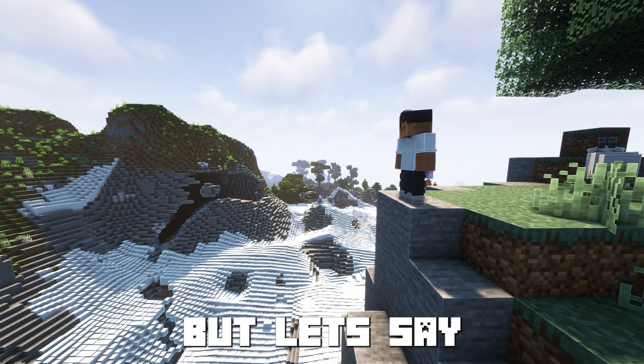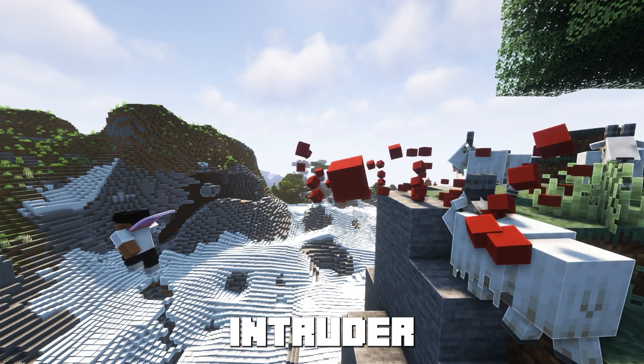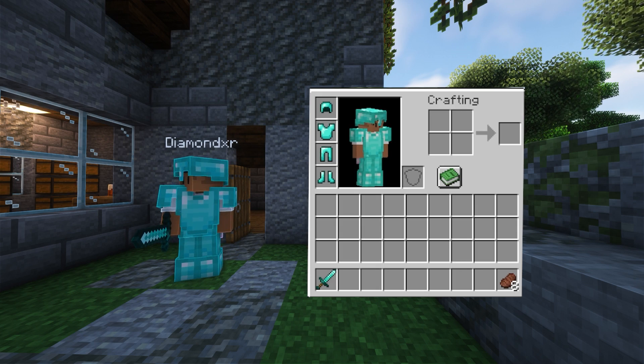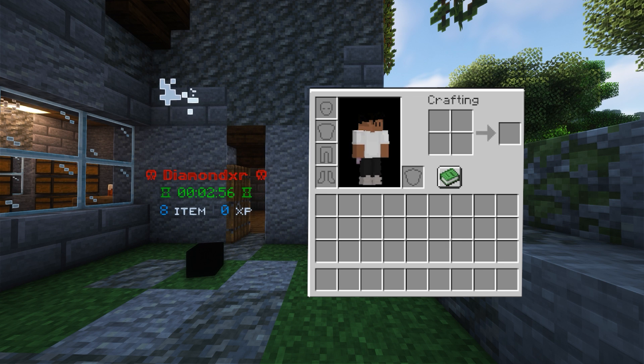Now we have that done. But let's say they randomly die — they could fall off a cliff, or an unexpected intruder might kill them in the middle of the night. With that, we can set up Axe Graves. Whenever they do die, they will have a gravestone where they can come back and pick up their items. These are always configurable, and you can set how long they may last.